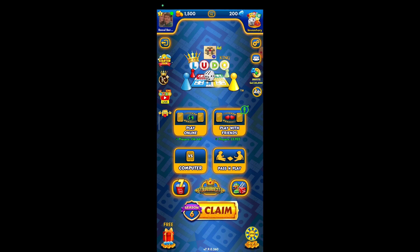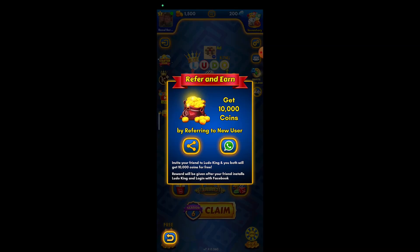All you need to do is press on the invite section on the right side and it's going to tell you to refer and earn. You can either copy the link or you can send it to your WhatsApp friends.